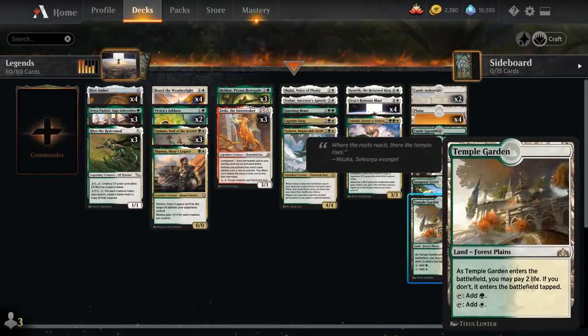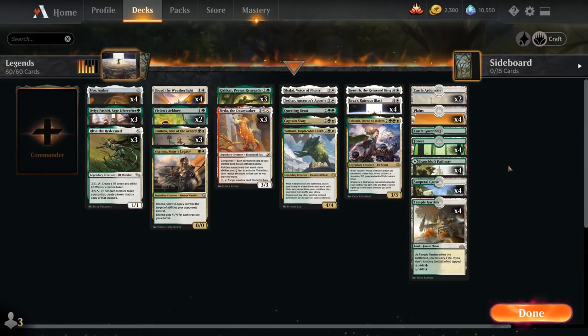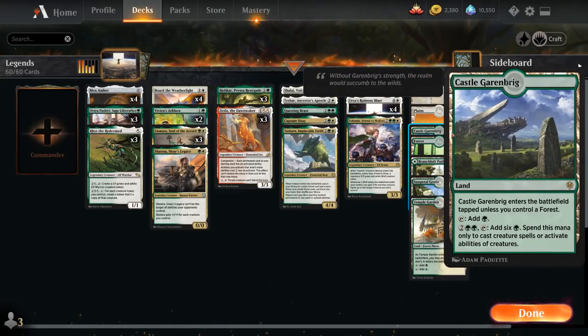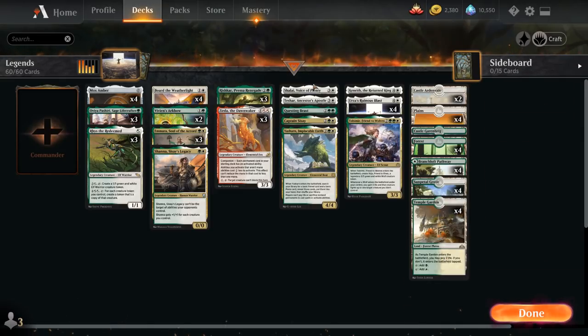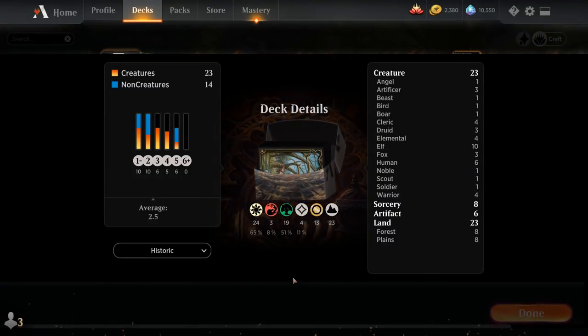Going over the mana base: four copies of Temple Garden, four Sunpetal Grove, four of the green-white pathway, four basic forests, four basic plains, one copy of Castle Garenbrig — especially useful when activating abilities like on Shalai or Riza Redeemed — and two copies of Castle Ardenvale, which we can activate to make a 1/1 token. So that's our deck — now let's jump into some games and see how it does!